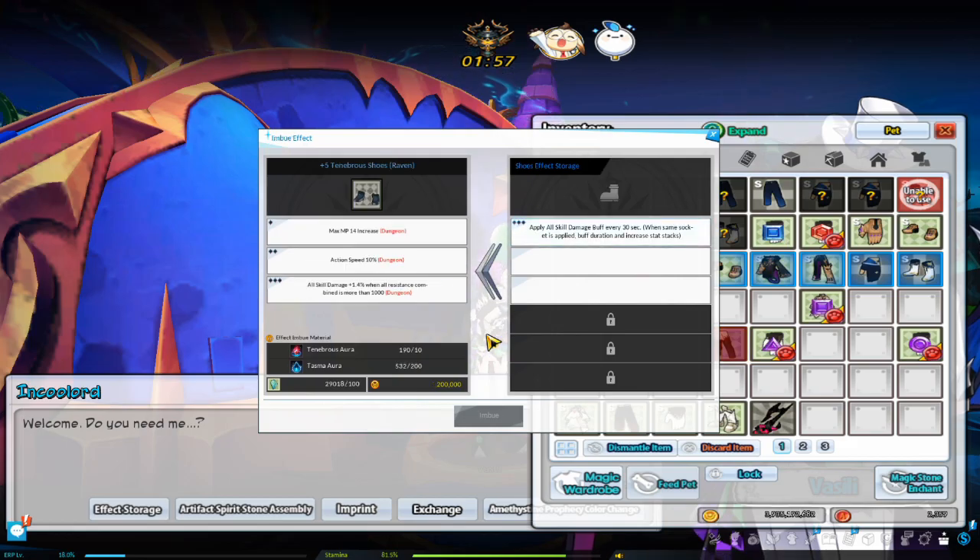Stored shadow effects can be applied to Tenebrous armor. Rates are applied as the effect is applied to the armor, and the rate is RNG. The effect in the storage box is deleted upon application. Apply can only be attempted on the same line as the effect that is stored.